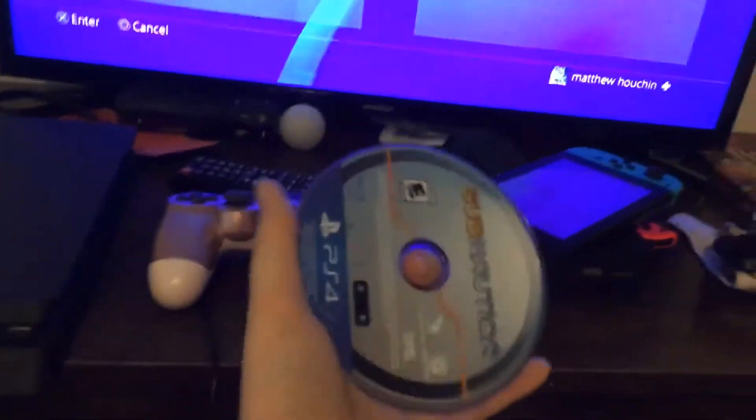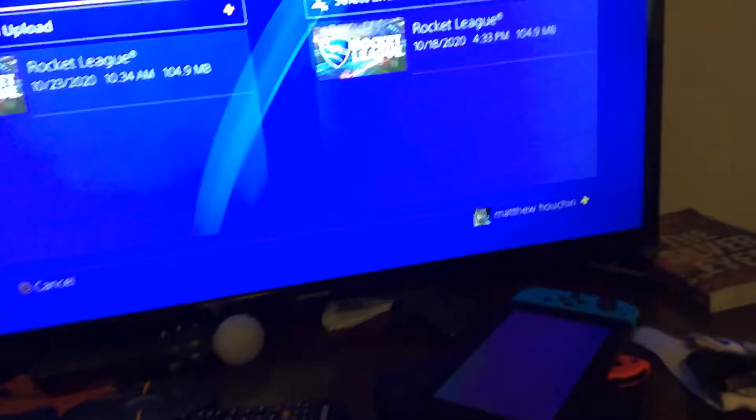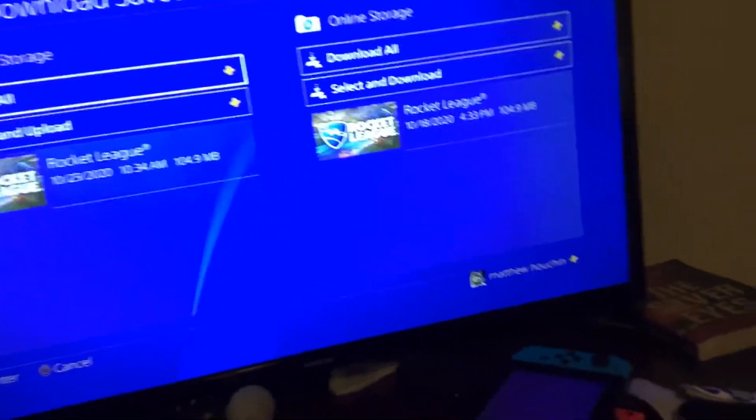The cool part is, say for example you broke this disk — you don't even need the disk. You can literally just buy it at the PS4 store and you still get your save data back. So that's pretty cool.